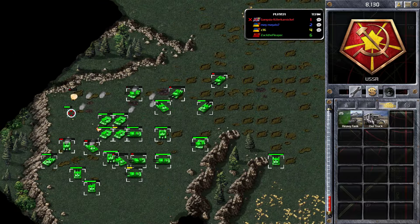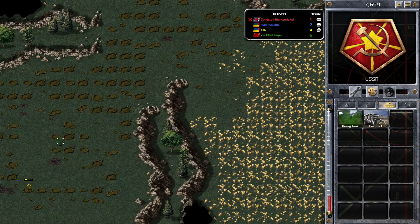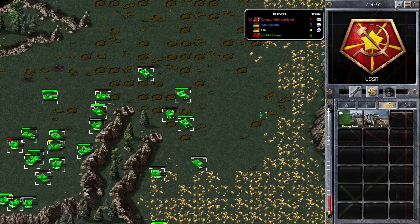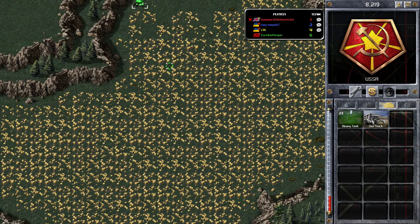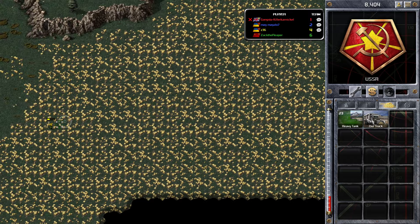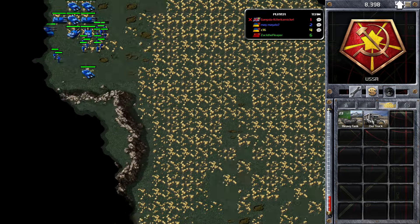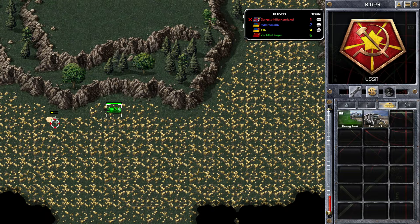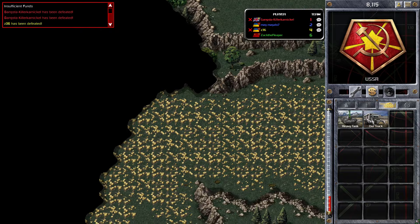Now we've still got an opponent left in the top left hand corner — Blue. Fighting Yellow, I've lost a large number of my tanks, so Blue has had a bit of time to build up. The question is whether I'm going to have enough units to defeat Blue. I'll kill that remaining Yellow infantry — Yellow is officially out of the game. So now it's a 1v1, me against Blue.